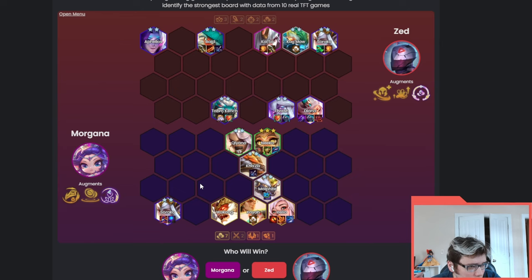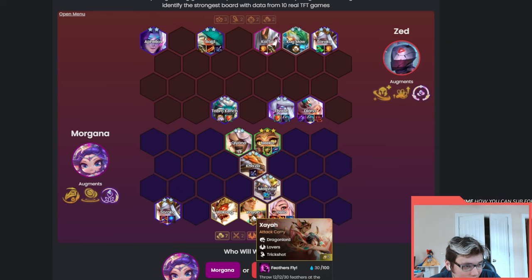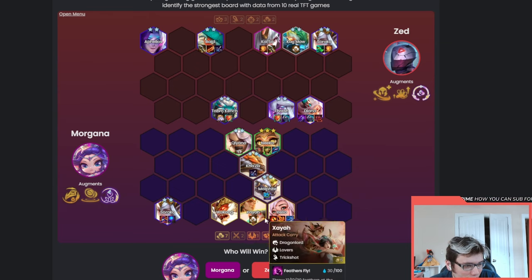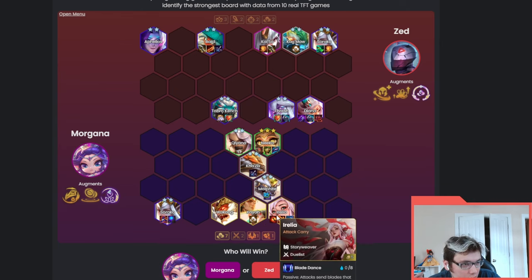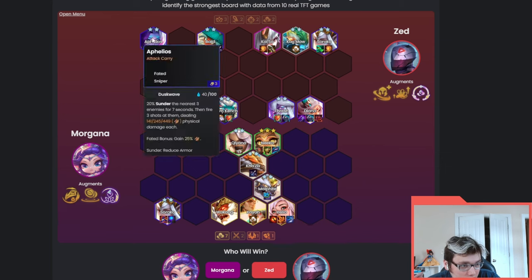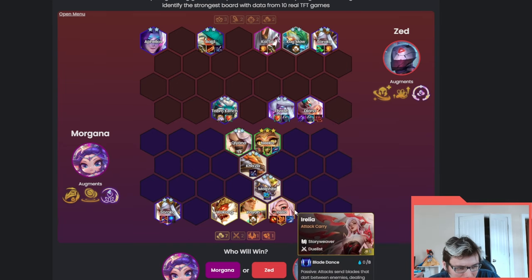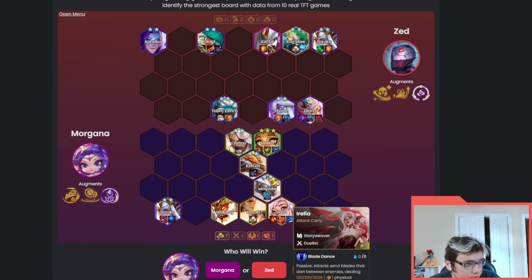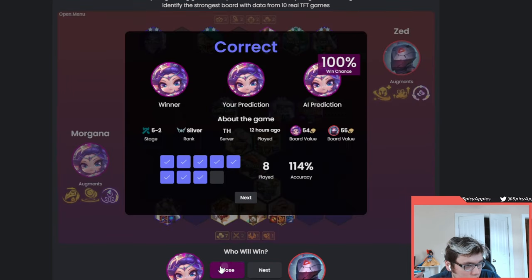The other board has a really big frontliner with Bramble into all this AD. There's a Kiana and Malphite not doing super well, but they have Irelia, Wukong, Soraka two, and Zaya - I think Zaya was meant to be in the backline. They have Jeweled Lotus as well. Irelia alone does more damage than literally their entire board. There's no way for Diana to ramp and there's also no anti-heal, which is really big into the Neko getting Declaw healing. Morgana wins - confirmed.